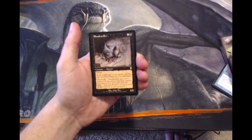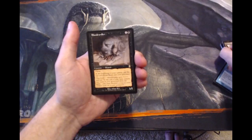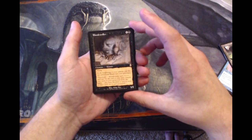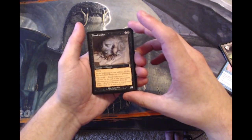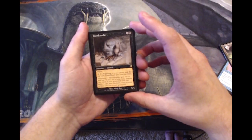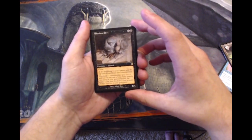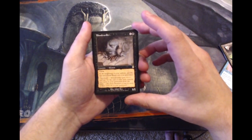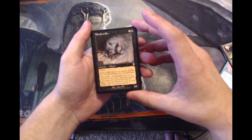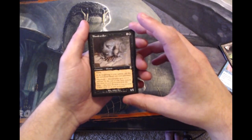And our rare is Blood Curdler. It is a 1/1 creature for one and a black. It has Flying. At the beginning of your upkeep, put the top card of your library into your graveyard. It also has Threshold, which is activated if there are seven or more cards in your graveyard. If Threshold is active, it gets +1/+1 and at the end of your turn you remove two cards in your graveyard from the game.